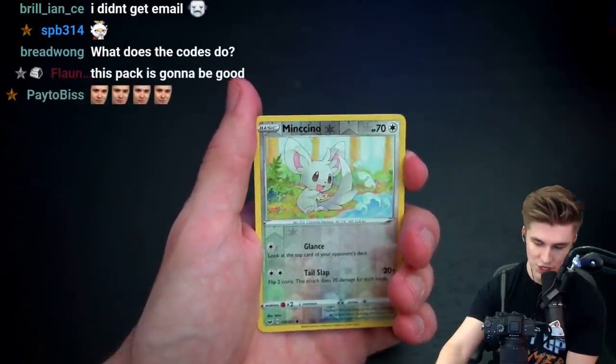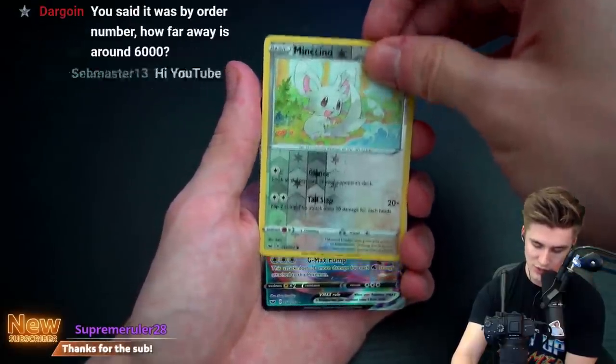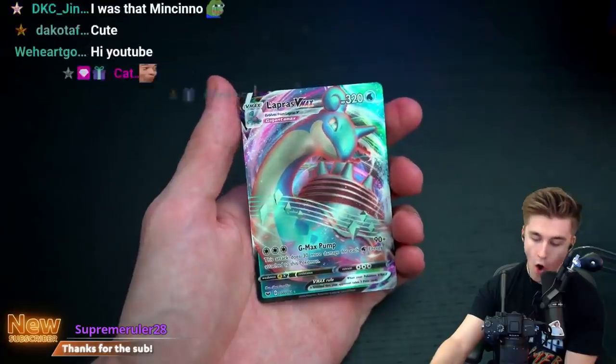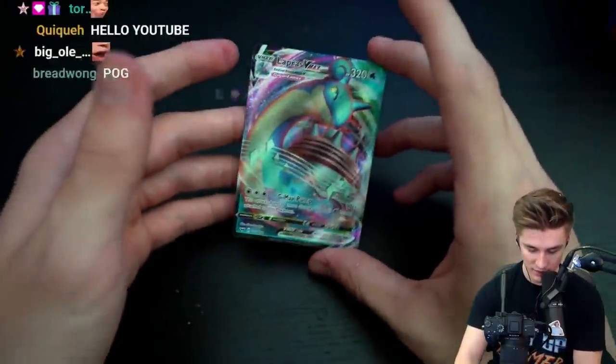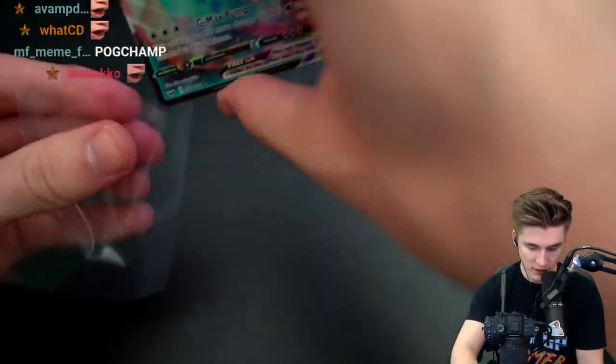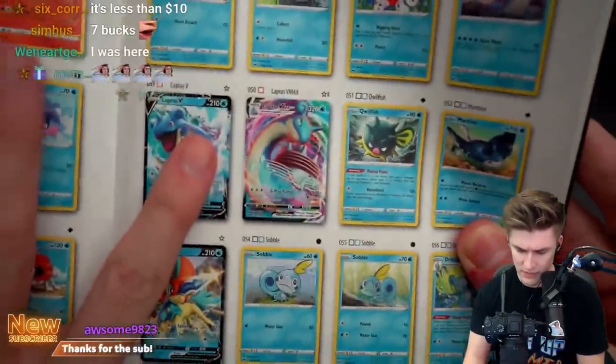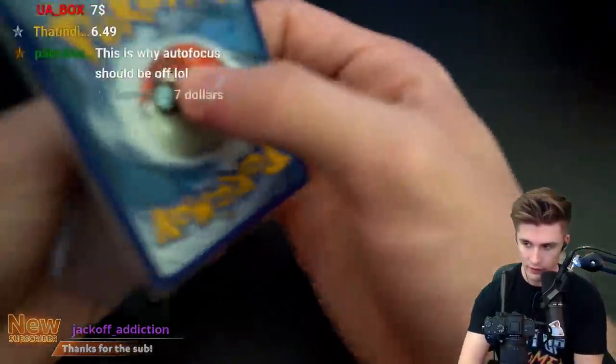Reverse holo Minccino — oh, oh! Got something juicy! Oh! Dude, that's a fucking hyped Lapras! What the fuck! How much is it worth? Check — come on, don't fuck with me. It's a V-MAX. Three dollars? Yeah, for every square centimeter. How many stars is this? I don't see it. There it is — it's star-X. What does that mean? They're pretty rare, dude. Any card that's over five dollars is like very rare. So far, so good.